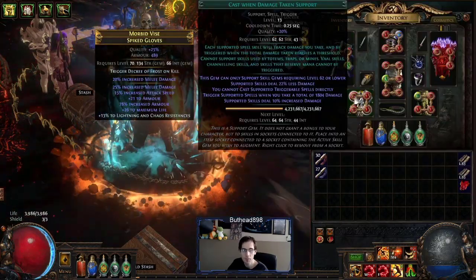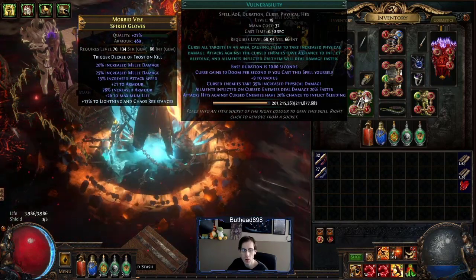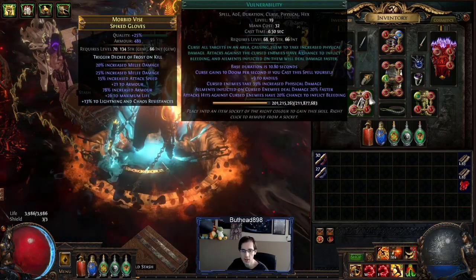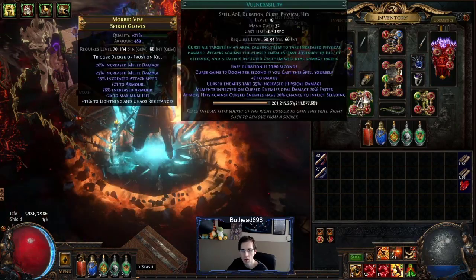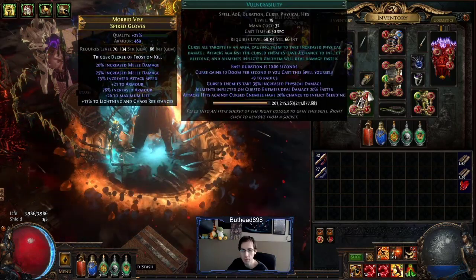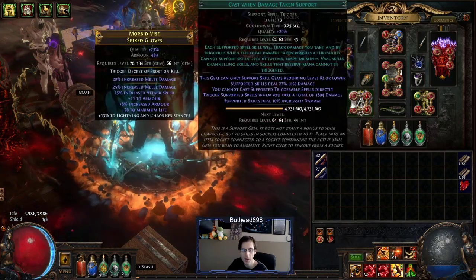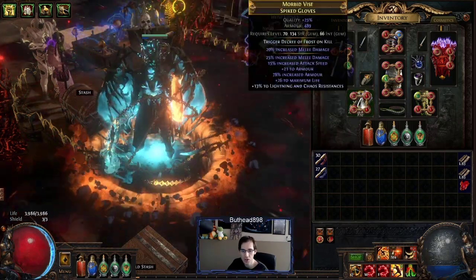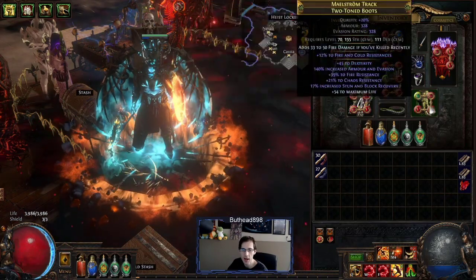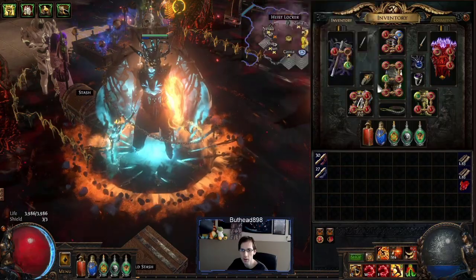For the gems — it's Cast When Damage Taken with Vulnerability. You can either have it on a low level so it auto-casts, or just cast it yourself manually. Pretty much what I'm doing is casting it on bosses or enemies and just killing them in one hit. It's eventually a placeholder until I get the vulnerability on hit ring. Immortal Call, Cast When Damage Taken, and Increased Duration setup — Increased Duration also works with immortal call so it's nice to have together. And it's still faster attacks, Blood Magic, Leap Slam, and Enduring Cry. Almost all gems are 20/20 now except for a couple of them.